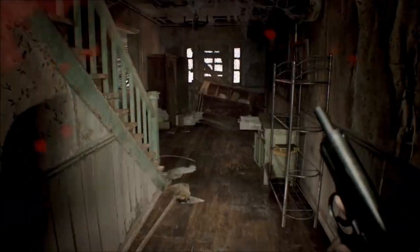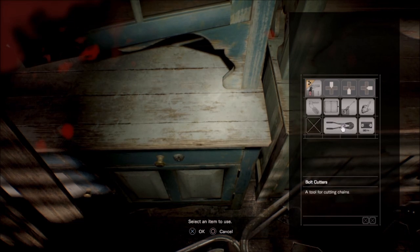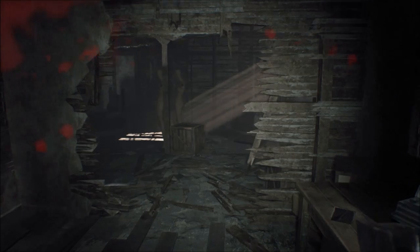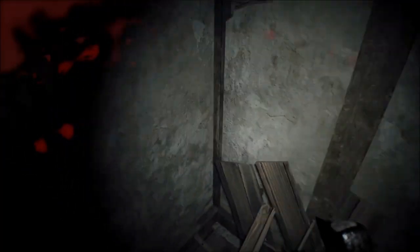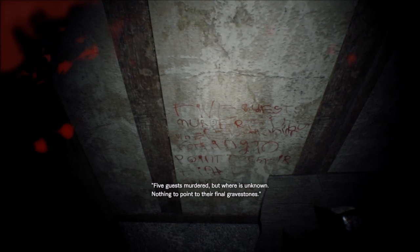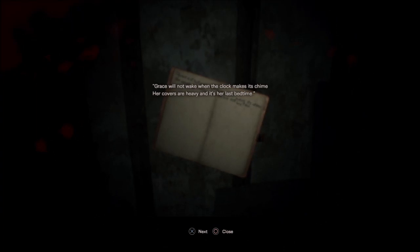Now what I'm going to quickly do as well is get the axe first. Break this box, there you go, and you get more handgun bullets. Now here's where we're going to go. Once you get that first laugh, go and check your notebook, and you'll find it's now got something written on it.